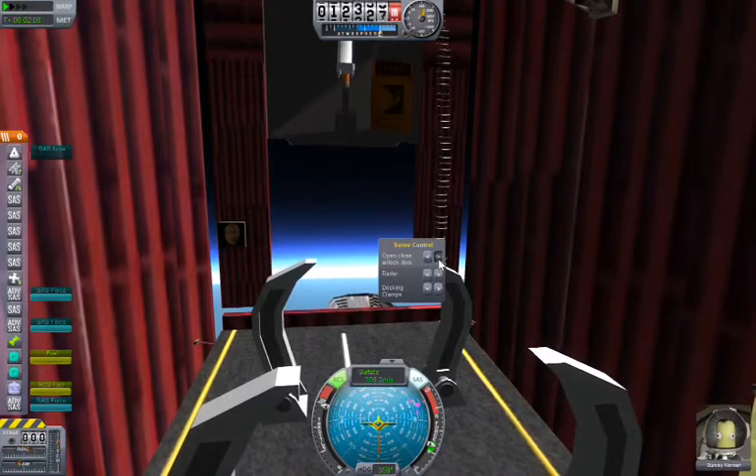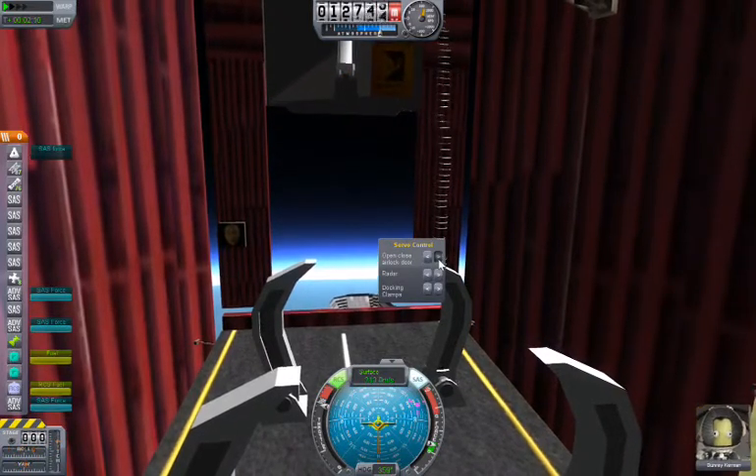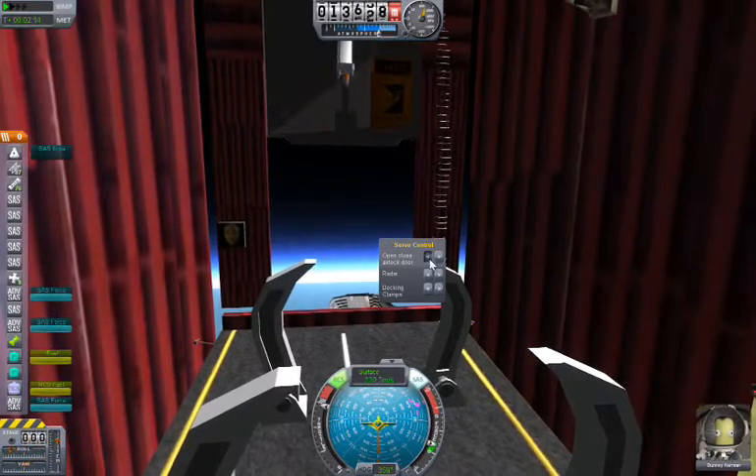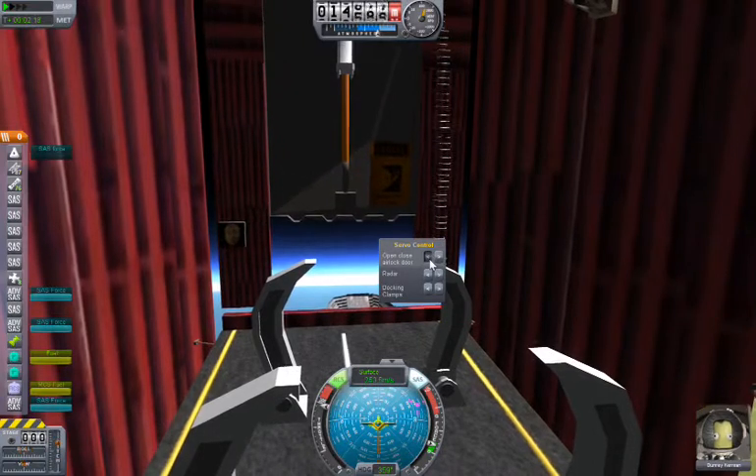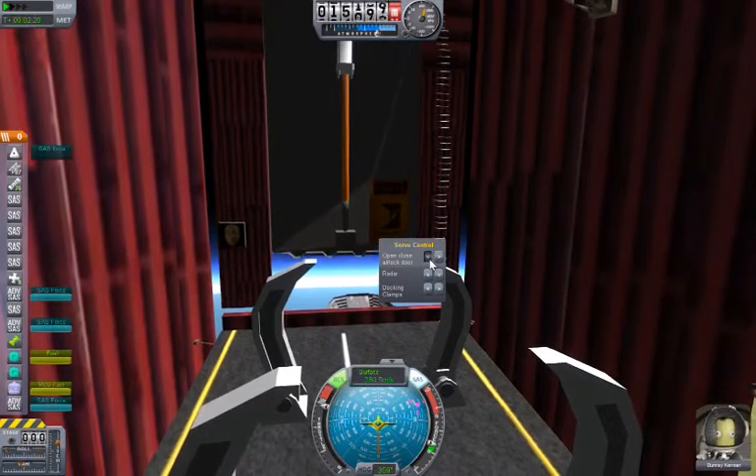What I was hoping to do was work with this docking module, but every time I tried to fit it into the docking bay my ship just fell apart. Hopefully this should hold together quite nicely. Better close the door before we get out of the atmosphere.